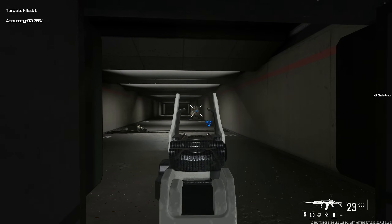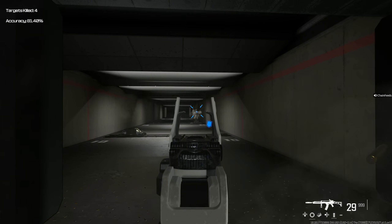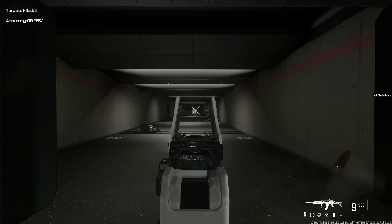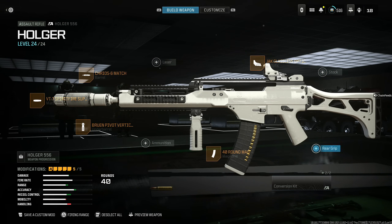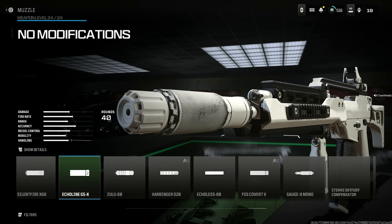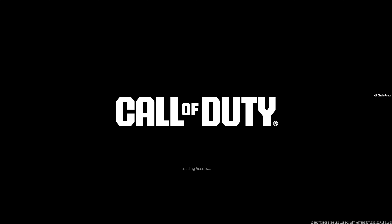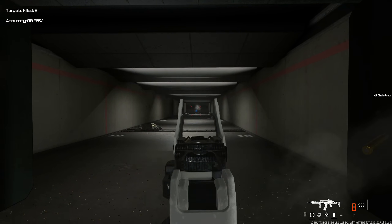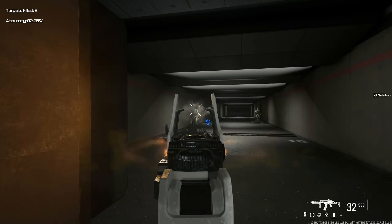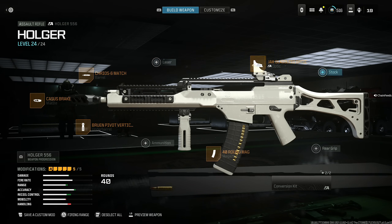This thing is absolutely insane — I've loved the Holger since Modern Warfare 3. It has absolutely no recoil with this build. Here's the full silenced build. If you don't want to use the VT7, substitute it with the Cassus Break — it literally does not move either way. But I think staying off the minimap is valuable, so the VT7 is the best possible choice. Cassus Break or VT7 — completely up to you.